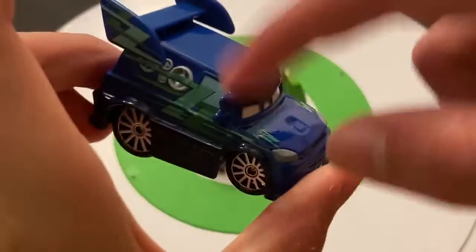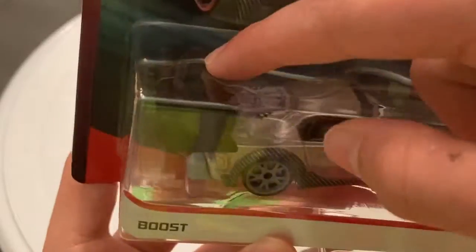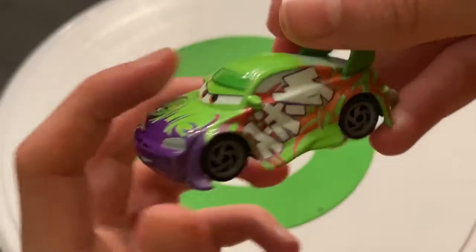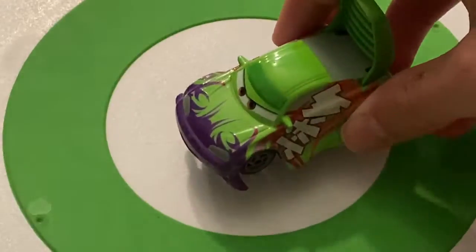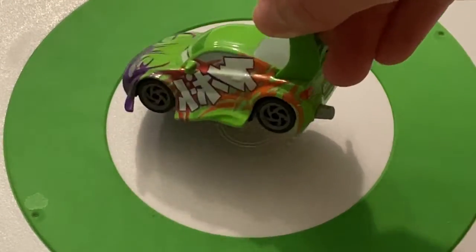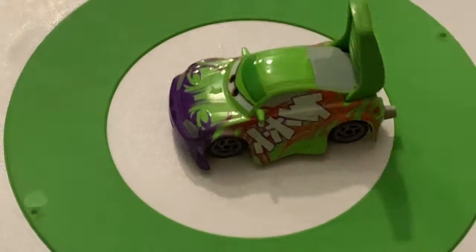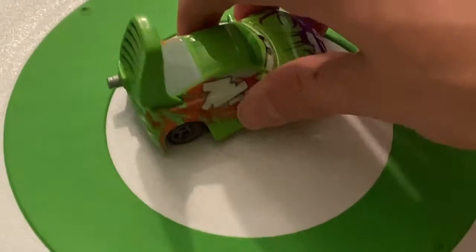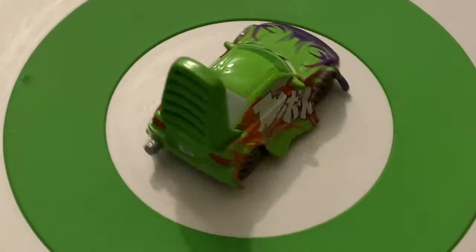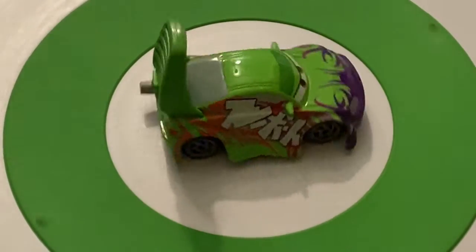Wingo's big spoiler is like his thing — Snot Rod's is the engine and stance, DJ's is obviously the music system, and Boost has a bunch of spoilers as well with the nitro cans — actually cola cans — in the back. There's the other side. I don't think the graffiti spells anything definitive. And that is Wingo.